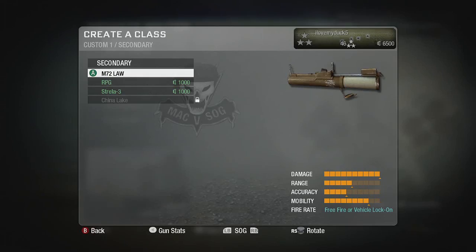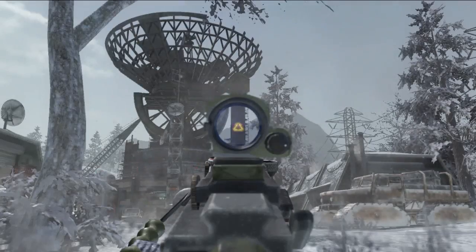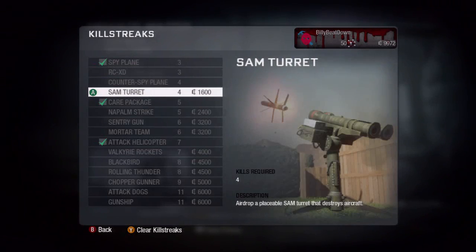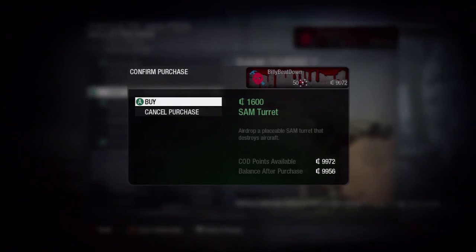With currency, you can buy weapons, weapon attachments, camo skins, customized red dot reticles. You can buy the ability to place your clan tag on your weapon. You can buy perks. You can buy killstreaks. Everything in the game is purchaseable through the currency system.